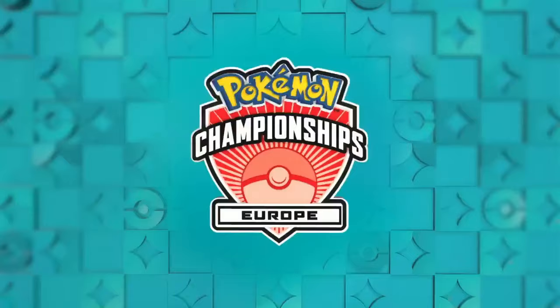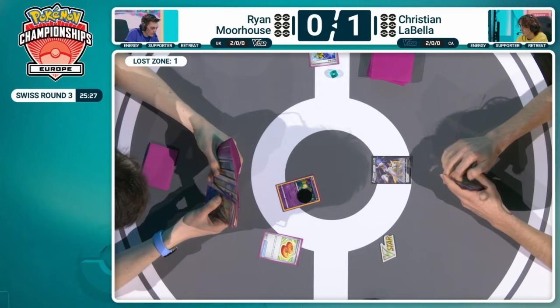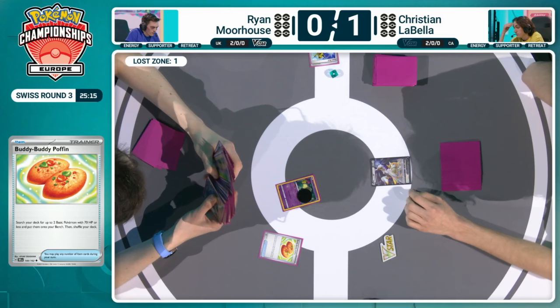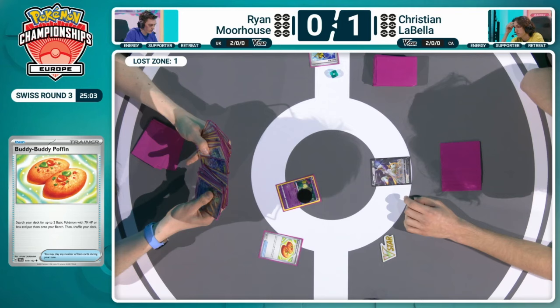You can find it with something like that Hisuian Heavy Ball that Ryan is playing, but it never feels great to have that in there. We are getting straight into game number two. Ryan will be kicking things off, does start with the Comfey with the Flower Selecting ability, and right away a card that Ryan would have liked to have later on in the game — that Super Rod — will have to be sent to the Lost Zone, but there are other great cards in the hand to support Ryan's first turn. That first Flower Selecting was between a Super Rod and a Buddy Buddy Poffin, and Ryan's definitely going to want to pick that one. This is one of the great new Trainer cards from Temporal Forces — lets you get two basic Pokemon from the deck with 70 HP or less and put them onto your bench.